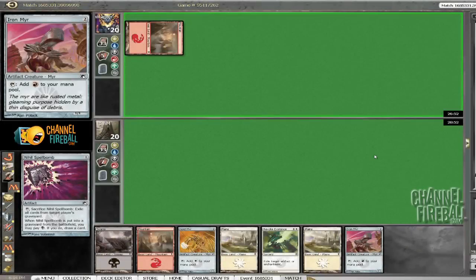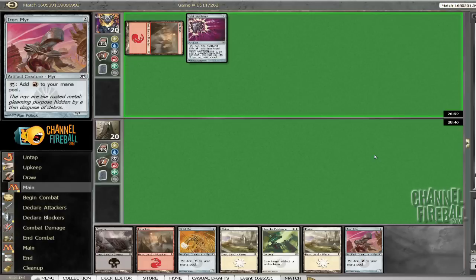Welcome back. Here we are in round two. Apologies, there's a slight hiccup on the recording, so we're joining action halfway through the first turn. He decided to keep his hand of two Mir, all of our colors, and Revoke Existence, playing here against Raptor, who defeated Steve O'Mess in the first round.